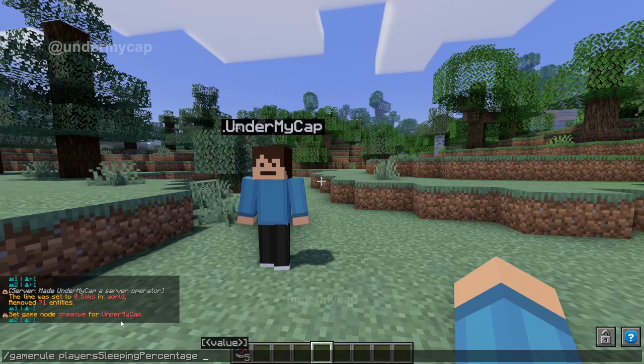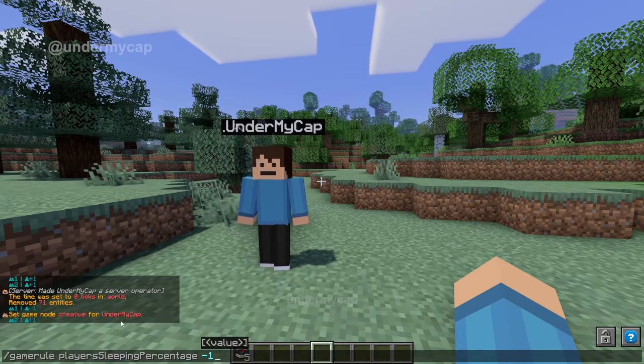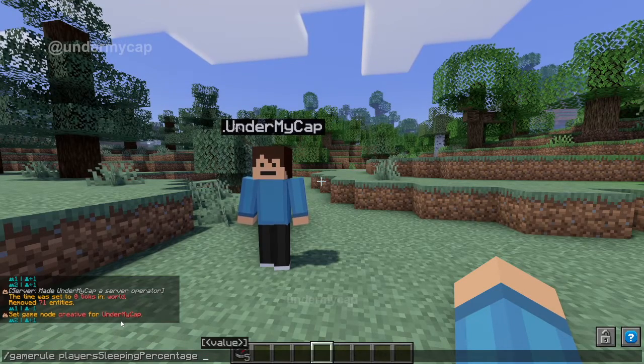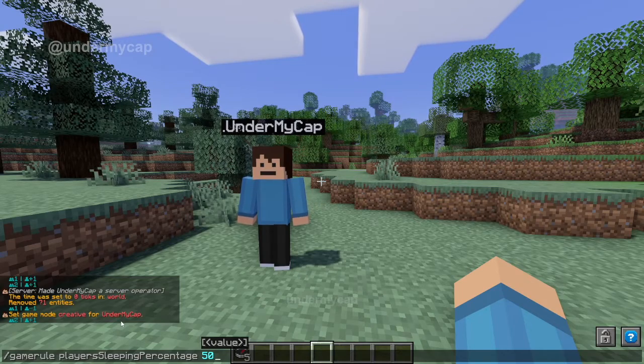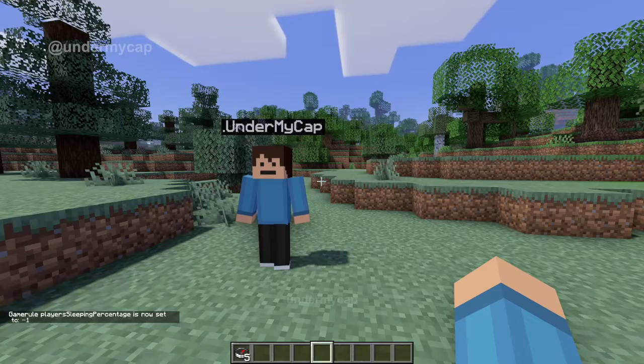Now, if you only want one player to be able to make the whole night go to day or skip the night, then you just type in a negative one. If you do want a certain percentage of players to skip the night, then what you can do is type in a percentage. So let's say if we had 10 players online and I wanted five players to sleep in order to skip the night, I'd type in 50 because that's 50% of the players. Let's say you just wanted one player to skip the whole night for everyone — you just type in a negative one and hit enter.